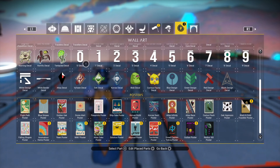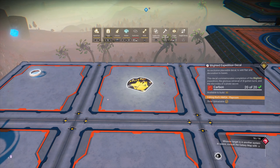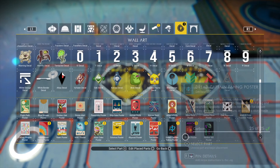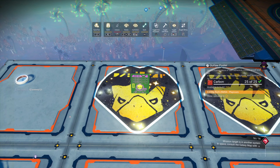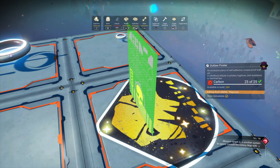You have to select a poster from this row up here. Place it on the ground, scale it up — and the rotation is quite important as well. Now we can select a poster from the bottom row and as you can see it's freestanding. You'll also notice the angle is dependent on the one underneath. Take your time lining it all up and making sure it's the right distance from the ground.